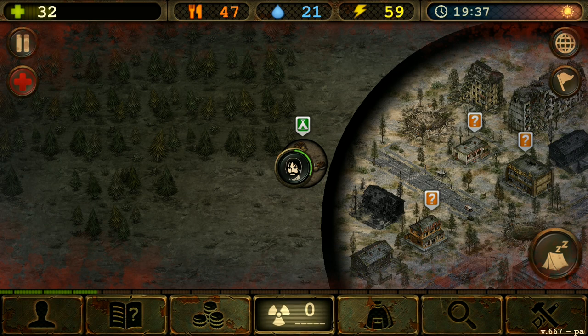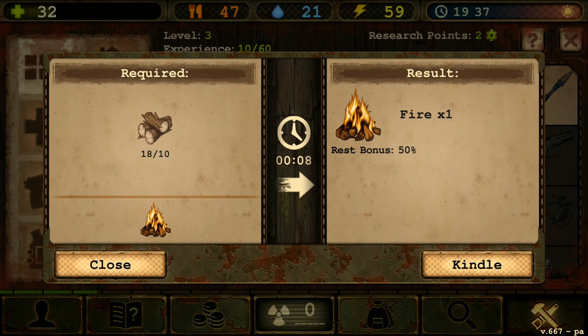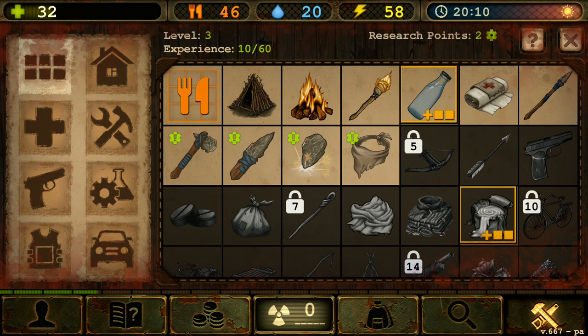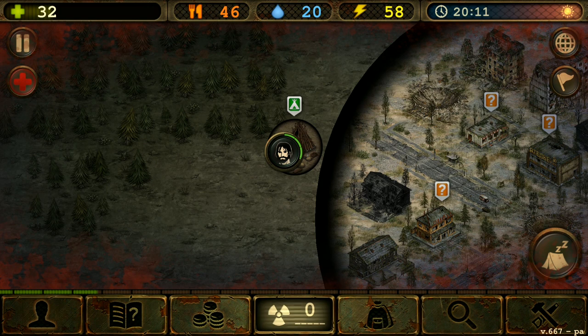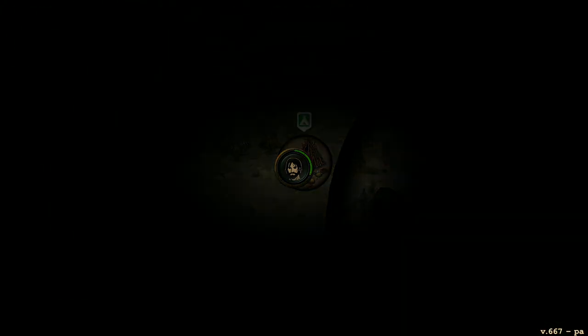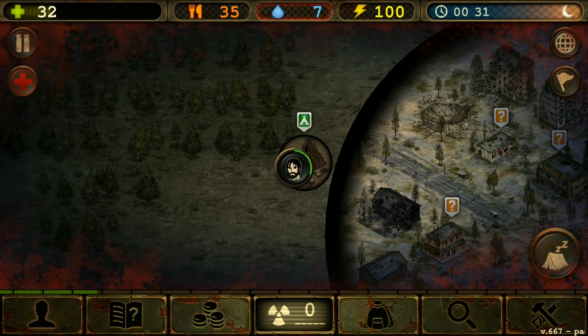When your energy goes down and you need to sleep, always make a fire and keep it kindled, because you don't want to wake up with rats having eaten your food and stolen your items. Also, try to make a hut outside of the city because some cities have radiation, but outside the city there won't be any. Build your hut there, make a campfire, and rest. Having a campfire and a hut means you rest faster and have less hunger reduction.